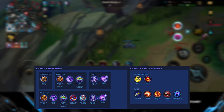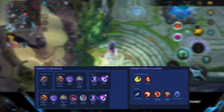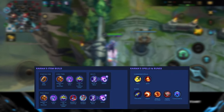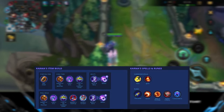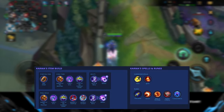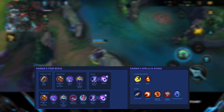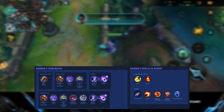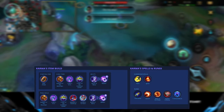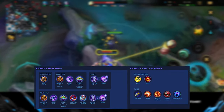Liandry's Torment is a great item against tanks or bruisers building a lot of health. For runes, First Strike is very easy for Karma to proc with her first ability and ultimate dealing the first instance of damage. This gives a lot of free gold and extra damage during the laning phase, especially against melee supports like Blitzcrank and Alistar who can't contest you early. You can walk up and use your abilities freely to get that extra damage and gold from First Strike, giving you laning priority.